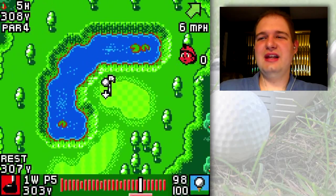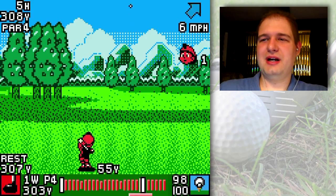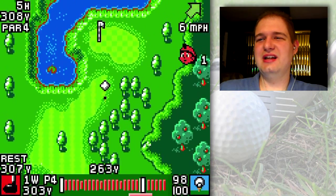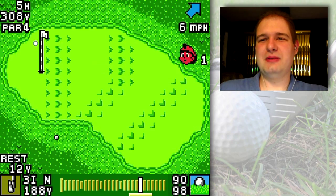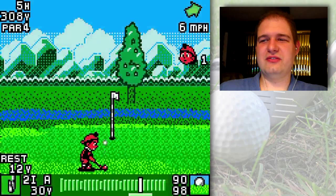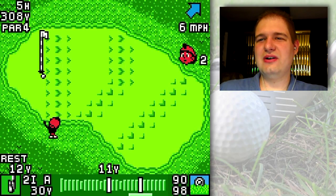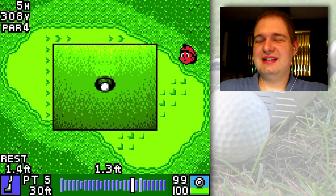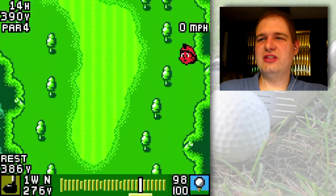Even if I didn't get those, if I was an inch or two off the ball was just trickling down there and I'd be able to easily make my putt back for birdie. But still, for that to happen twice in a row is crazy. This hole I can almost drive with my character stats — I need to power them up a little more to drive the green. I came really close to bouncing up there off the fairway. I try a bump-and-run — not this time. Just a little tap-in for birdie there.